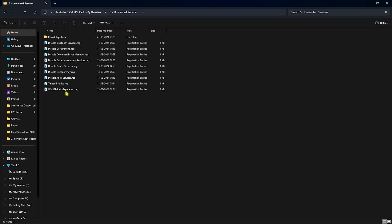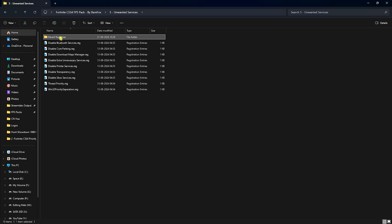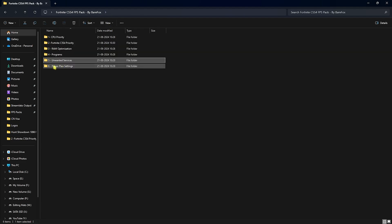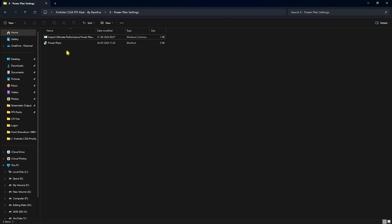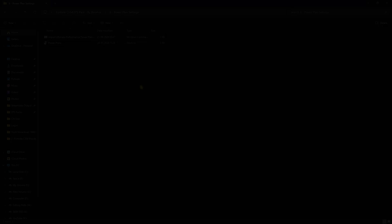The next folder contains unwanted services to disable. If you use Bluetooth, skip that one, but you can run the rest to disable unnecessary services for extra FPS. You can always revert to defaults if needed. The last folder is Power Plan Settings — right-click the ultimate power plan as Administrator to add it, then open Power Plans and select the Barefox Ultra or Ultimate Performance plan.